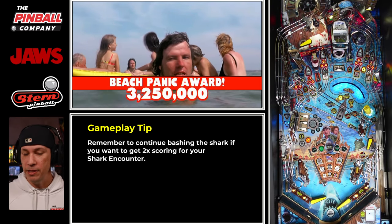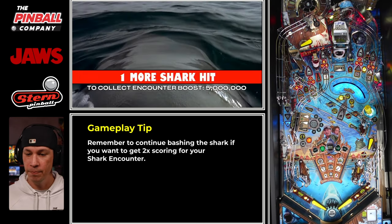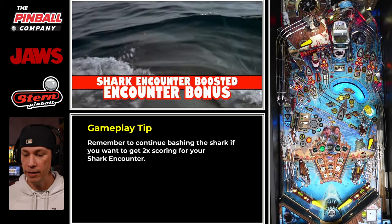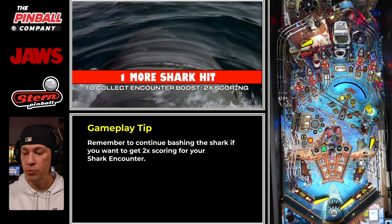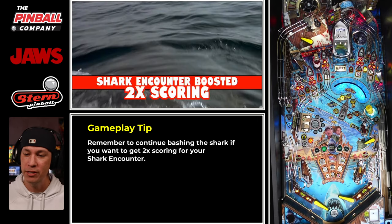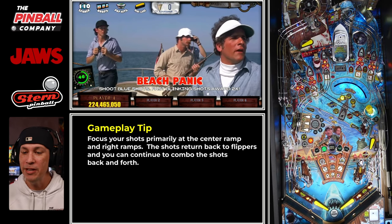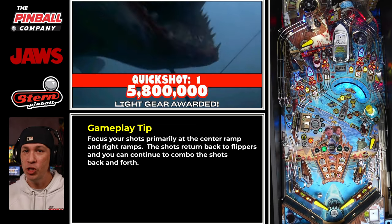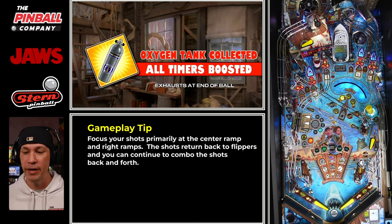We got our plus 15 seconds, which means we're at 75 seconds at the beginning of this encounter. My goal right now is to try to get my scoring up to 2x — that's the priority. If you want to keep playing the mode without 2x, perfectly fine. I just want to show how you can start to maximize points. We got our 2x, and this is a great spot. When you're in this spot, literally all you have to do is center ramp, right ramp — just do that over and over again for the whole entire mode until you're ready to cash out.